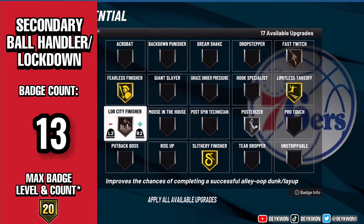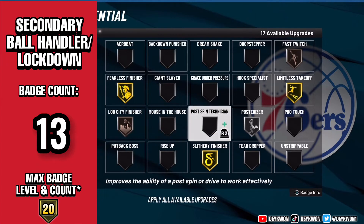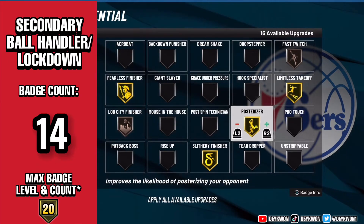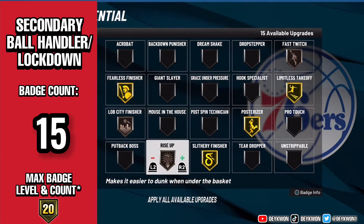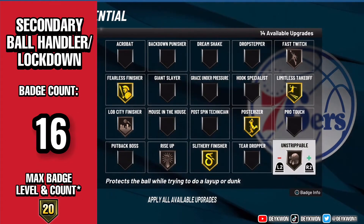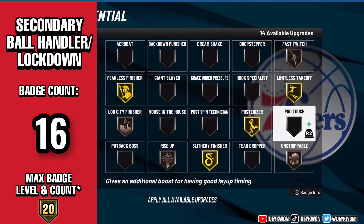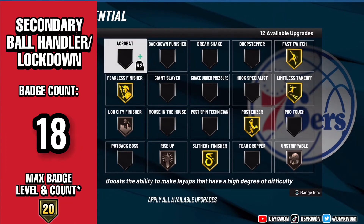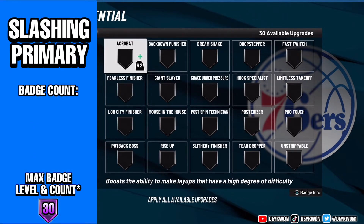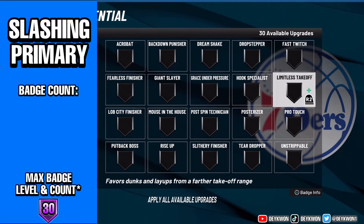Posterizer is the lowest of them all for a reason. If you're the secondary ball handler or lockdown you're most likely not gonna be able to go for contact dunks left and right. Slithery is definitely more helpful for not getting contact dunks but still finishing around the rim, and Fearless Finisher mixed in with that as well — along with Fast Twitch and Acrobat. That sums it up for the 20-badge count. Now we're on to the primary slashing category.